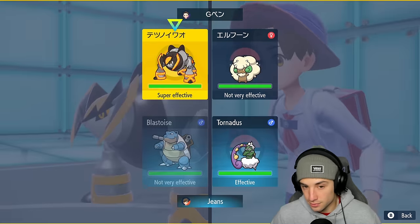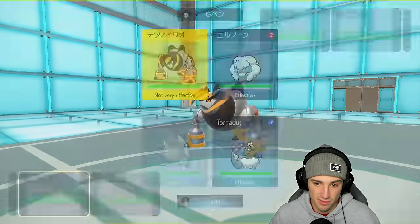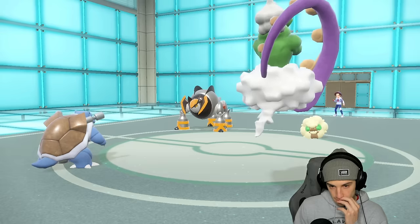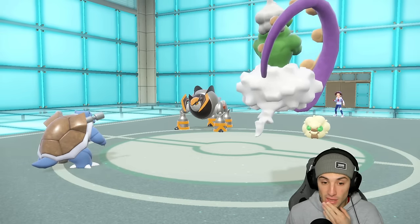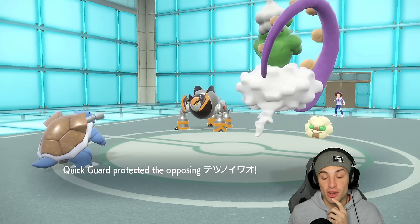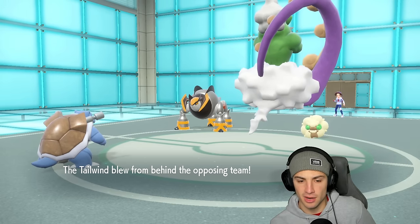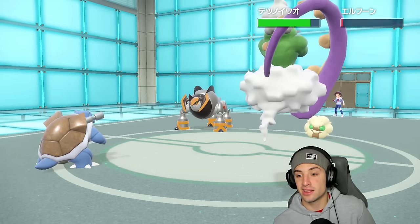If you bring in Flutter Mane they have Metagross Bullet Punch — I'm dead just like that. They end up going into Whimsicott and Iron Boulder for lead. I could pop a Tailwind if I wanted but they could also pop a Tailwind. I'm just going to Fake Out Iron Boulder and go for Bleakwind Storm. I could go for Hydro Pump instead but I'm just going to Fake Out Iron Boulder and go for Bleakwind Storm. Quick Guard? They got Quick Guard!